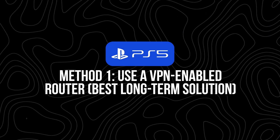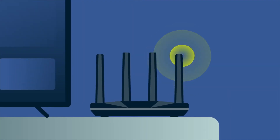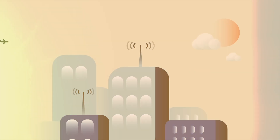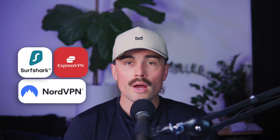Method one: use a VPN-enabled router — the best long-term solution. Let's start with the router method because it's the cleanest and most permanent option. You set up a VPN directly on your Wi-Fi router, and then any device that connects to your home network, including your PS5, will automatically be protected by the VPN. No need to fiddle with settings on each device — just connect to Wi-Fi like normal and you're covered. Pick a VPN that supports router installation. Some good options include ExpressVPN, NordVPN, and Surfshark. All three have solid guides and router support.